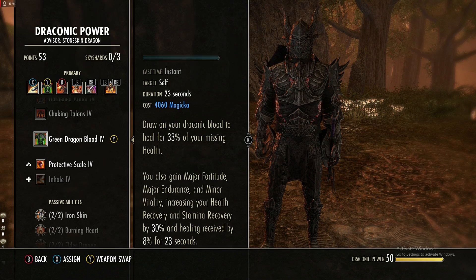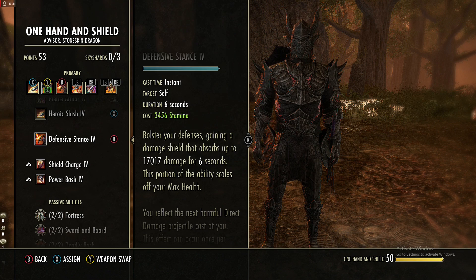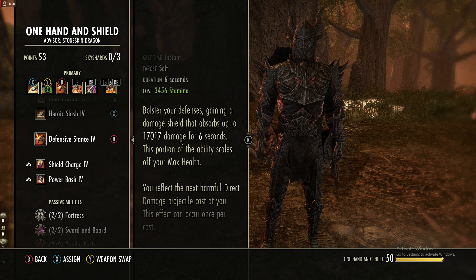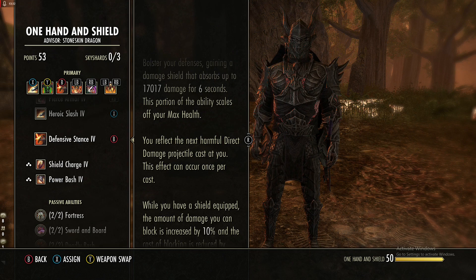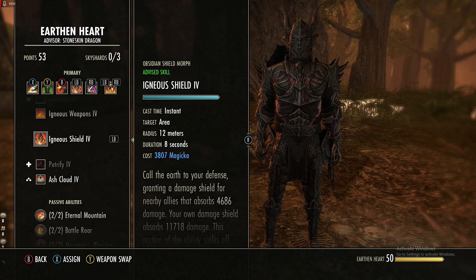Back in the sword and board tree we are using Defensive Stance, a ward that absorbs 17k damage — the higher your health the more this can block, so that's where the Lord Mundus Stone could help. It also reflects the next harmful direct damage projectile, and while you have a shield equipped you increase the amount of damage you can block by 10% and reduce the cost of blocking by 10%.